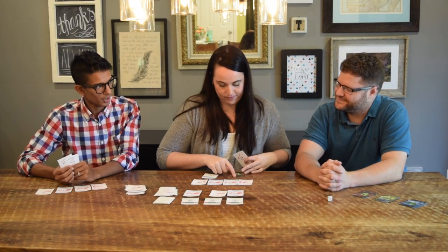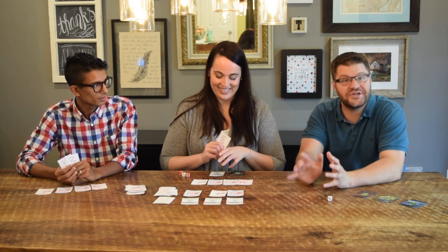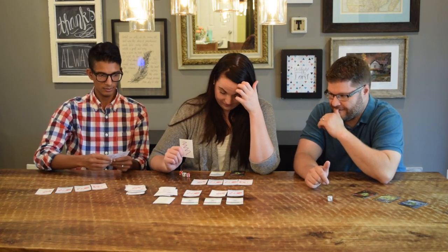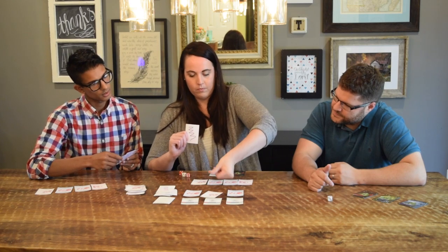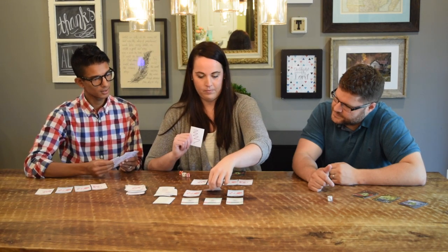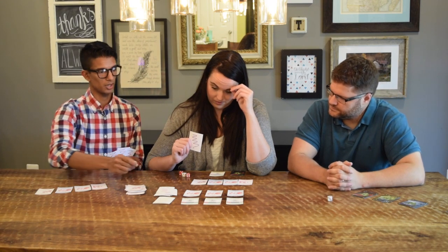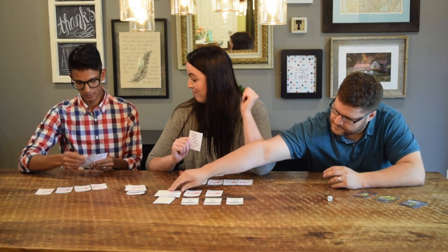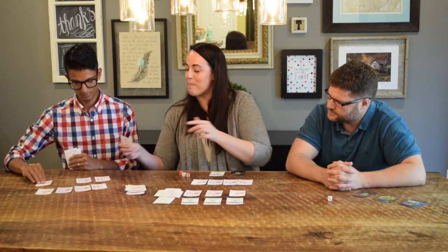So you tried to sabotage her, but you actually ended up giving her four extra potential points. I'm not helping her yet. I like this two-point catalyst, so I'm going to take that, and a three-point reagent. I'm going to try to make Chlorabolazine! You're actually going to try to make Chlorabolazine!